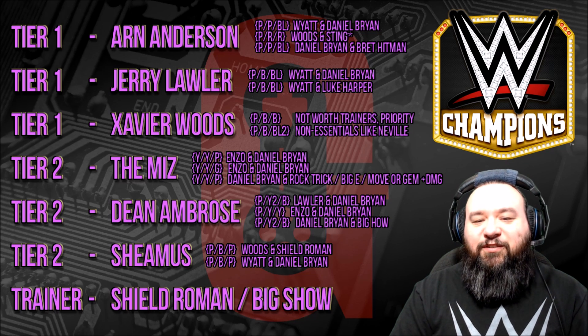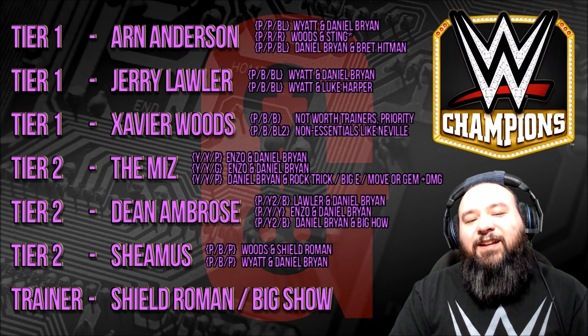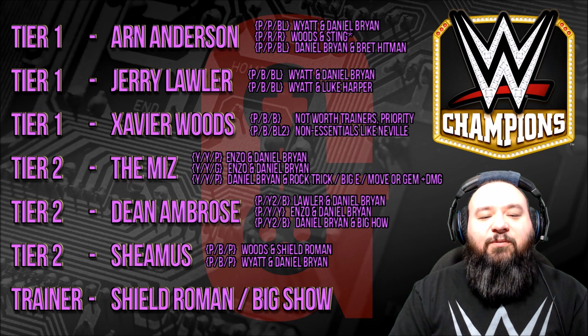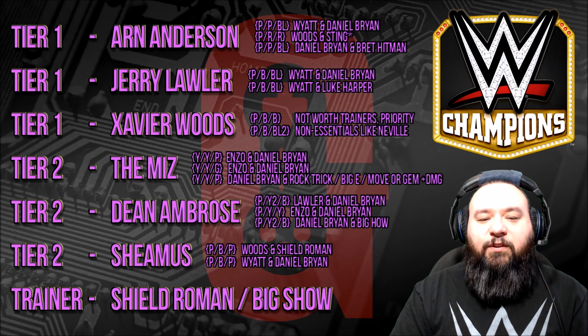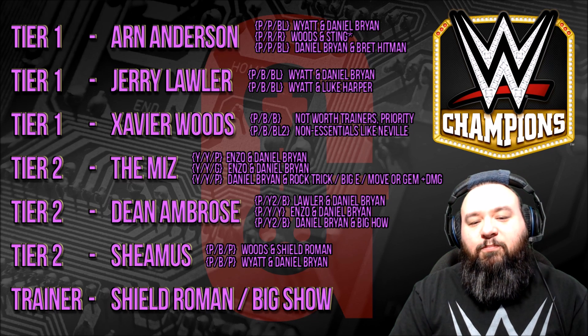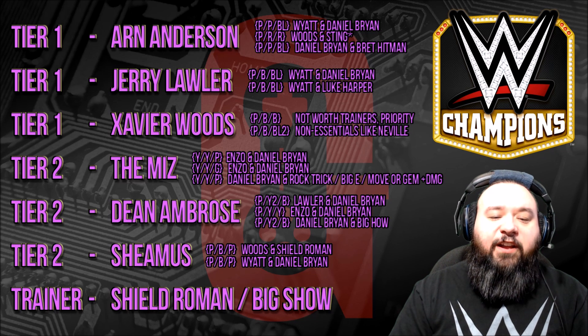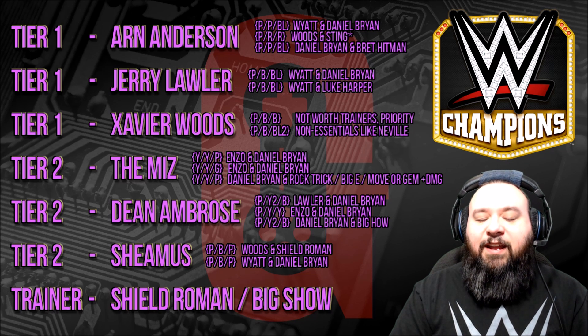That was Big Show — little typo there. On tier two, the last guy is Sheamus with purple/blue/purple with Xavier Woods and Shield Roman Reigns, or purple/blue/purple with Wyatt and Daniel Bryan. The final two guys worth mentioning as trainers only are Shield Roman Reigns and the Big Show.